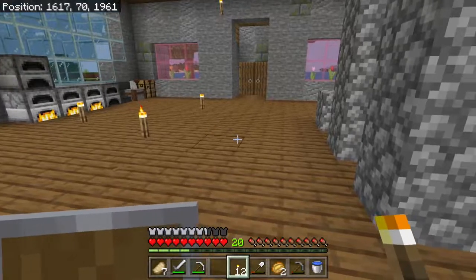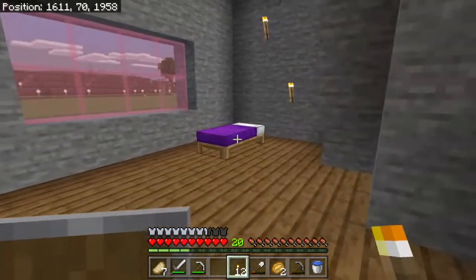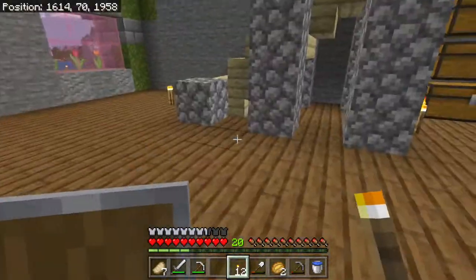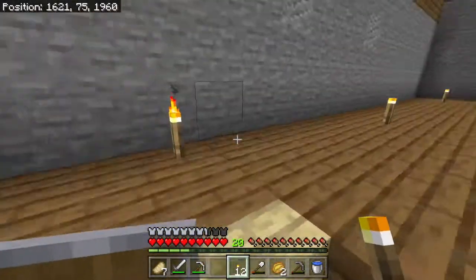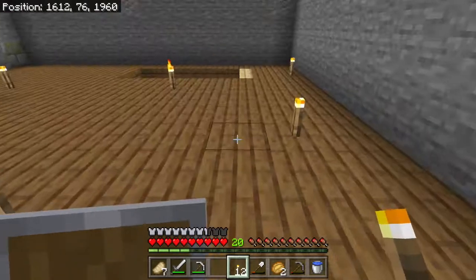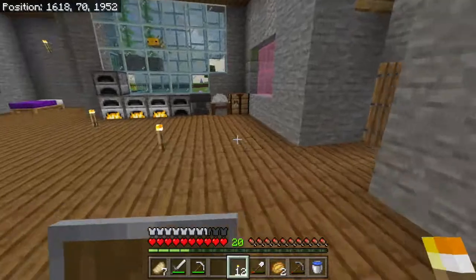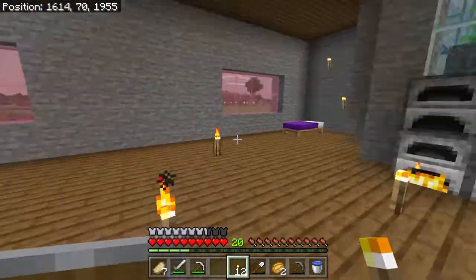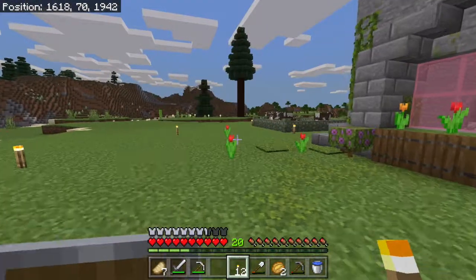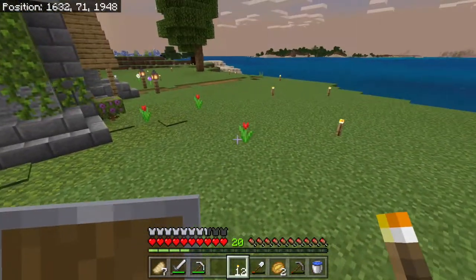So we're going to have to go get some obsidian so we can start our enchantment table. Now, when it comes to enchanting, I could do my enchanting table here and then move my bedroom upstairs, or I could do my enchanting up here. Let's worry about that after. I still haven't done the interior here because I've been working on so many other things. I did breed a little bit of the cows and there's that one sheep still hanging around.